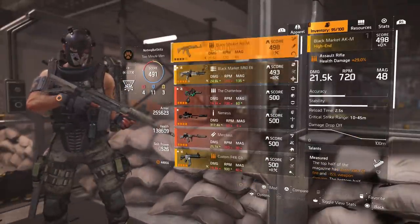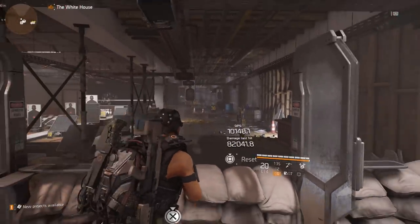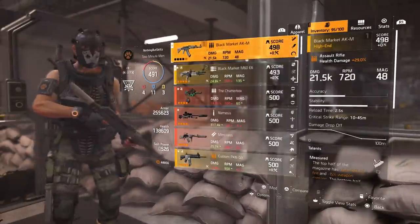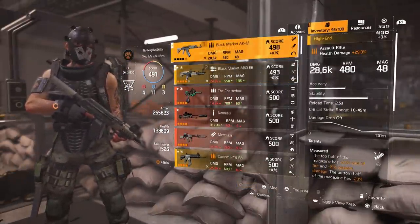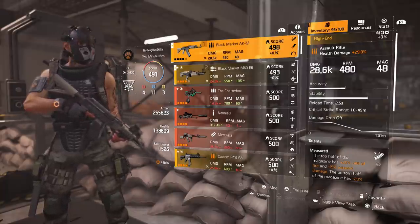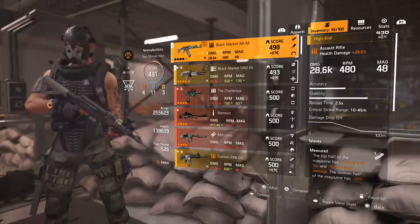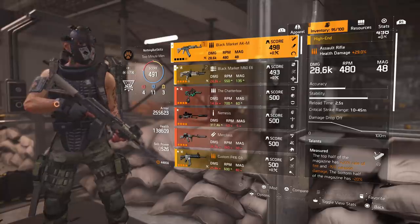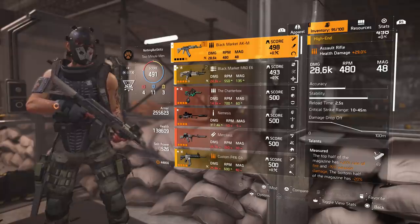My base rate of fire on this is 21,005. Once I get into Measured it bumps me up to 28,600 base damage — so it goes from 21,005 to 28,006 on the second half of the magazine. With a bigger magazine I'm getting 24 bullets at 28,006 and 24 bullets at 21,005.